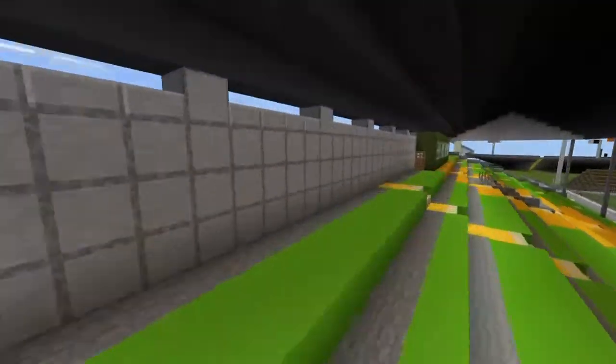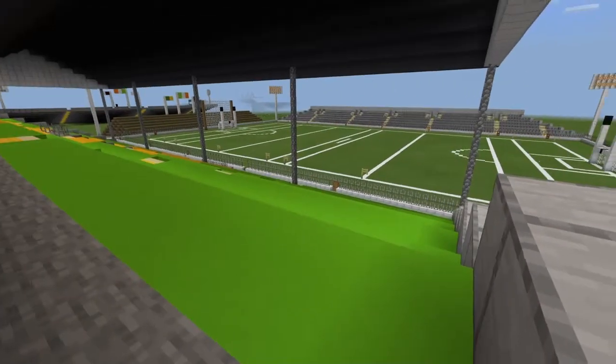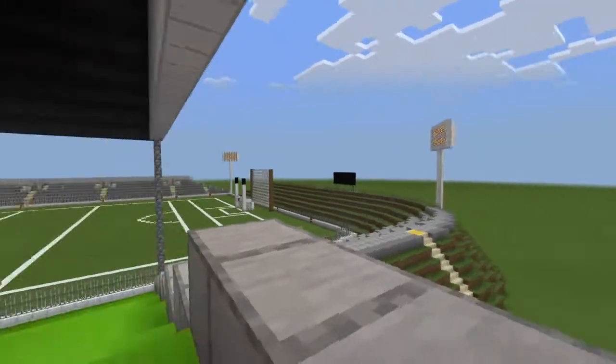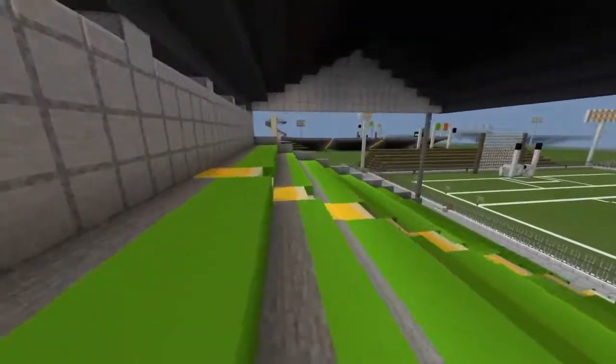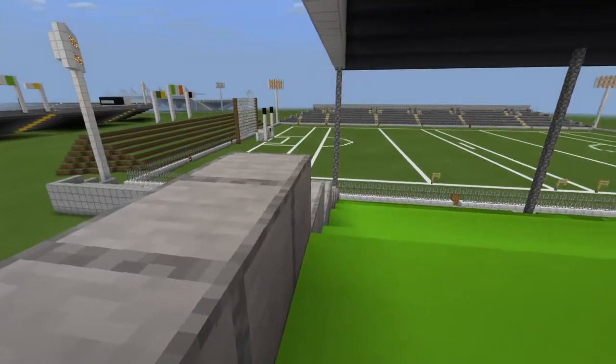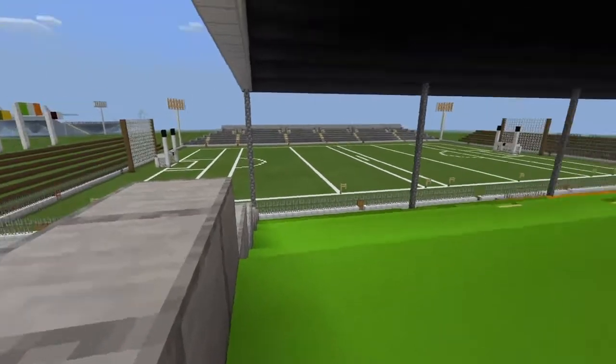As for the view from the main stand, it's probably the most unobstructed so far, because you can be right up against the wall and still see. Same here — apart from maybe just that lower corner of the pitch.